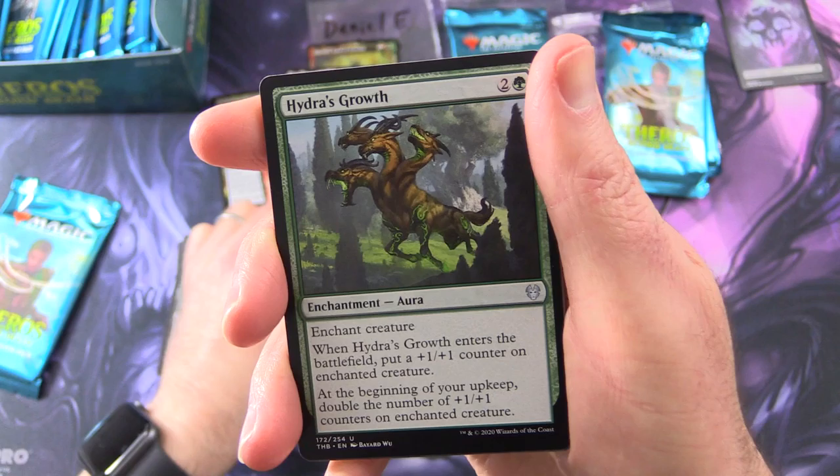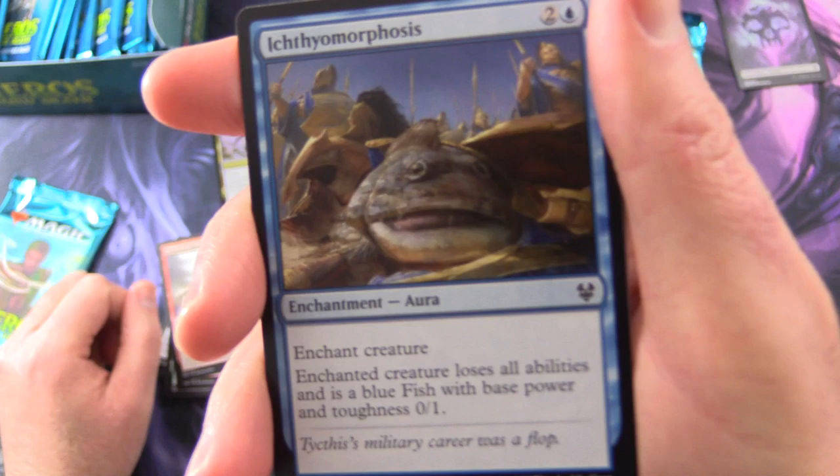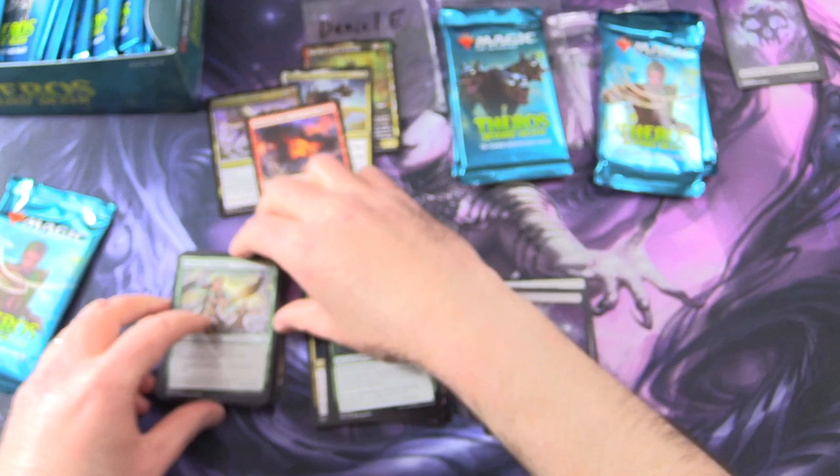Uncommons: Acolyte of Affliction, Reverent Hoplite, Hydra's Growth. And the commons: Nyxborn Colossus, Arena Trickster, Omen of the Forge, Icthyomorphosis — you have been fished! And that is what you'll turn into. A sad tale indeed. Captivating Unicorn, Nexus Wardens, Funeral Rites, Nyxborn Marauder, Satessan Training. And that is it.